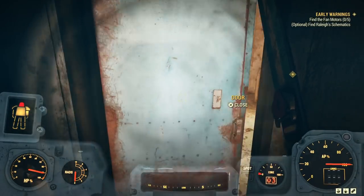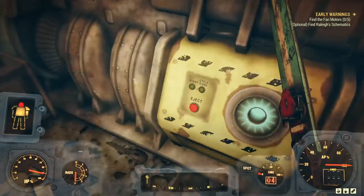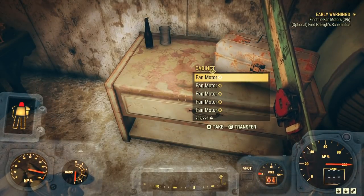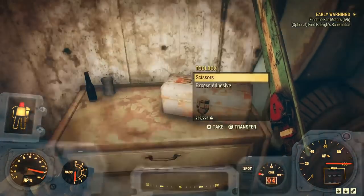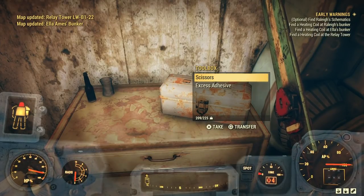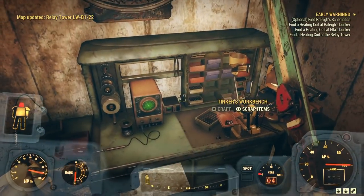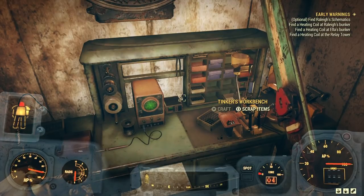I pick up a power core because I'm wearing power armor — power cores are awesome. There we go, there are fan motors: one, two, three, four, five. Awesome. Now we need to find a heating coil at a bunch of different locations and the schematic.